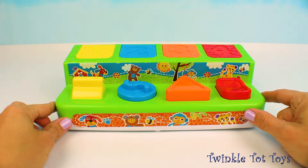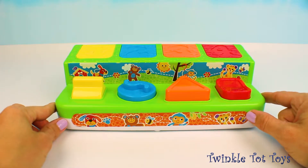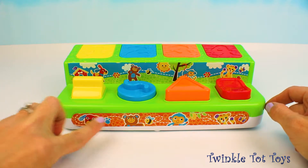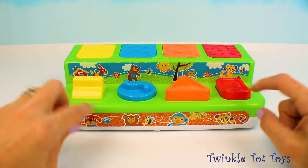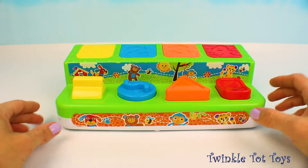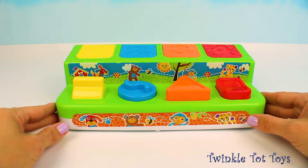And I love how there's animals on the front. I wonder if that's a clue about what's behind those numbers. I see a puppy, a bear, a monkey, and what looks like a tiger. I wonder if that's what's behind those numbers. Let's give them a try.